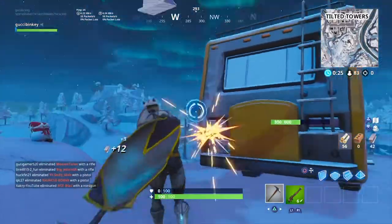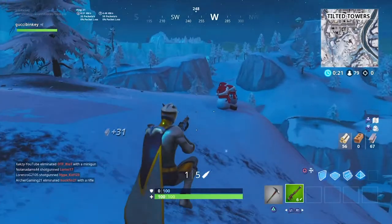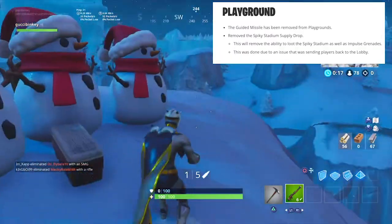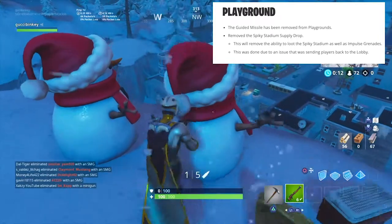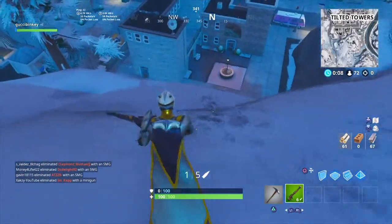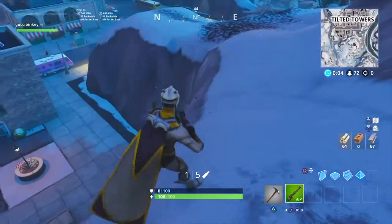Moving on to Playground — they removed guided missiles, removed the spiked stadium drop, and also removed impulse grenades from it. That was kind of annoying, but I guess there were some bugs with it, which is why they made those changes.